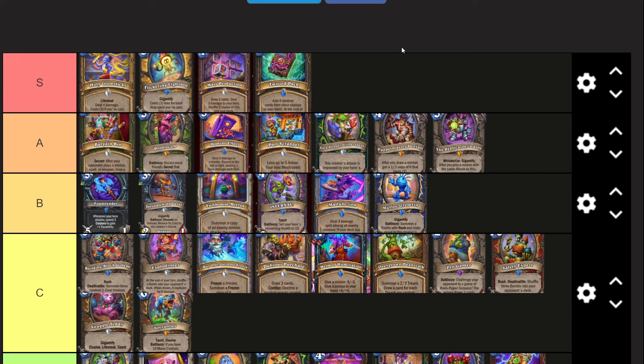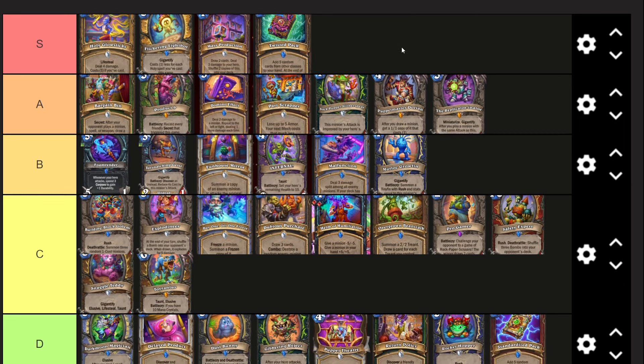Twisted Pack I'm gonna say is an S card. It's one mana, add five random cards from other classes to your hand, at the end of your turn discard them. The reason this is better than the other two packs is because it actually does something - it makes your Wildpaw Gnoll cost zero, it makes your Obsidian Shard cost zero, and if you shuffle it with Finley you get actual good cards on average. Random cards from other classes can be anything including really good late game bombs, which is what you want in aggro Thief Rogue. The card really only stops being useful past those three synergy points though.